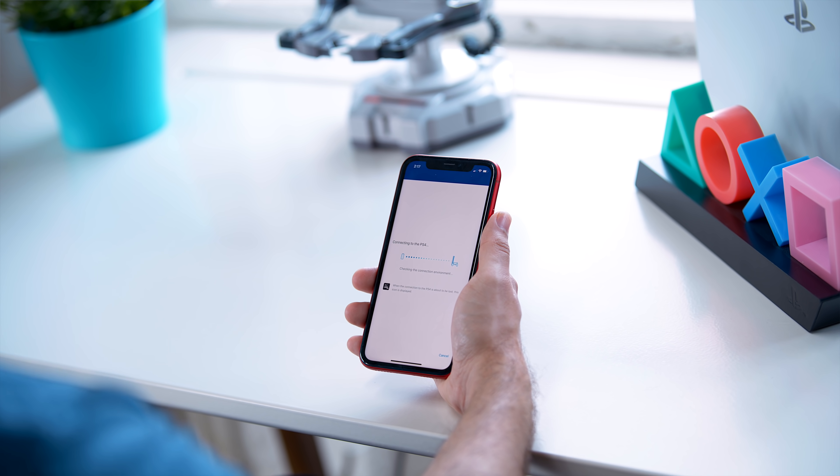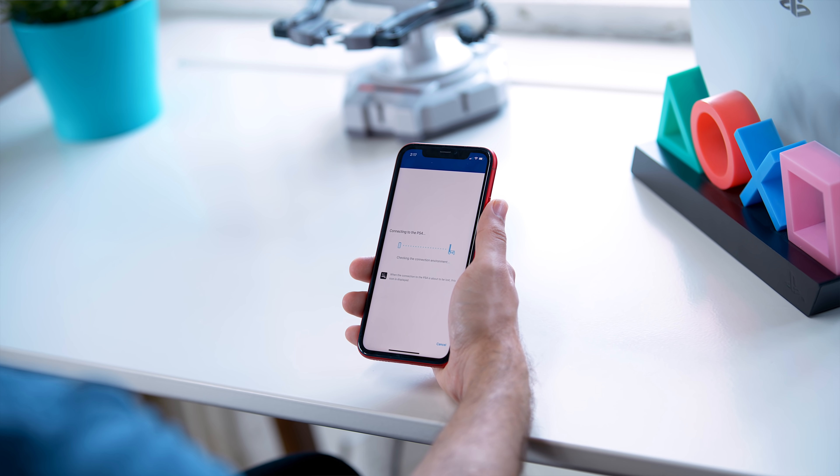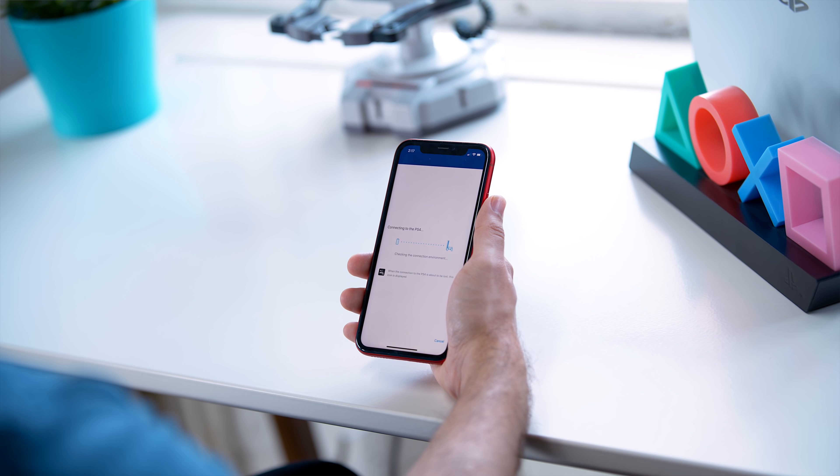If you've never heard about this feature before and you're thinking that sounds insane, it must be really hard to set up — it's actually extremely simple and easy. All you have to do is make sure your PS4 is updated to the latest firmware of 6.5 and download an app on your phone, which is called the PS4 Remote Play app.